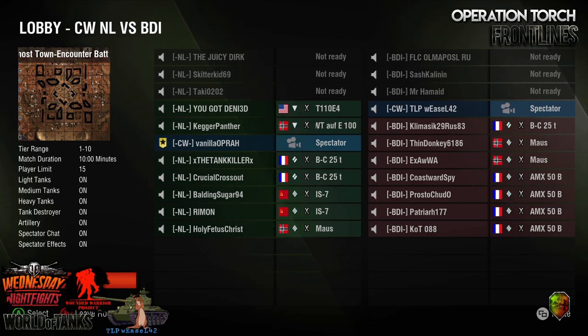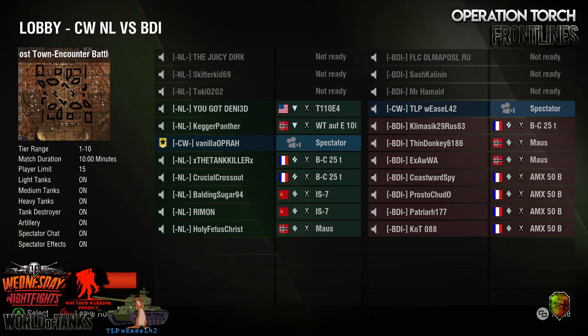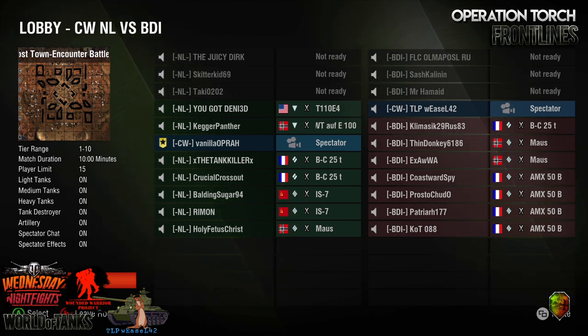We've got BDI rolling out with four AMX 50Bs and two Mosses with a BatChat 25T. NL coming out with two BatChat 25Ts, a Waffle E100, an E4, two IS-7s, and a Moss.